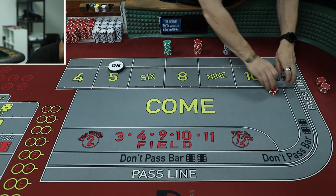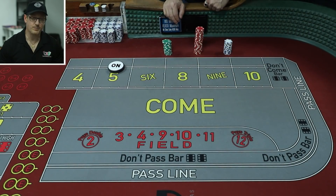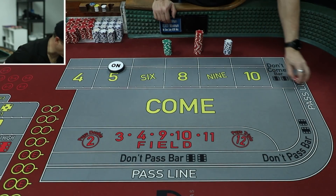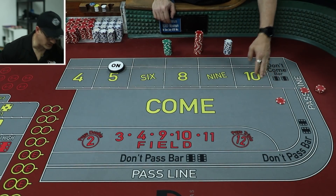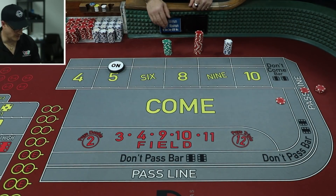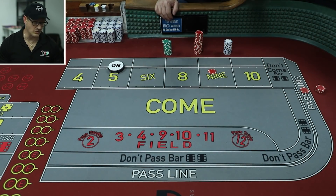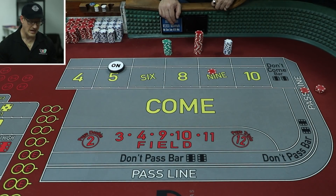Now let's go over the pros and cons. One pro is it's easy to keep track of — you stay with a flat bet, keep two come bets going. If you want to add a three-point or four-point Molly, it's easy to scale. The dealer moves your money, you know where everything is, and payoffs are straightforward. Sometimes with place bets the payoffs get a little weird at higher units, but not here. So that's a pro.